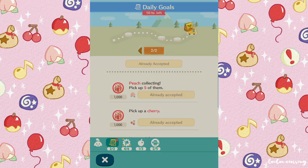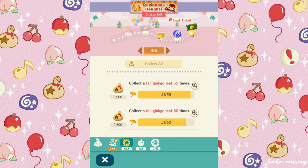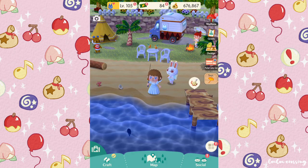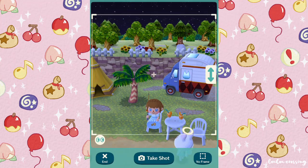We got some leaf tickets - awesome! And we finished some more of our daily goals - yay! We got some fertilizer for that. I feel like I have so much fertilizer in this game; I like to use it on flower events that I really like the furniture for. We only have 10 hours left to complete our fresh fruit goals though, and I haven't been playing that much recently.